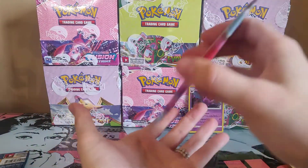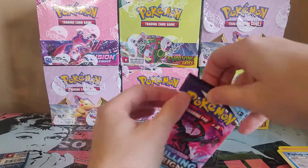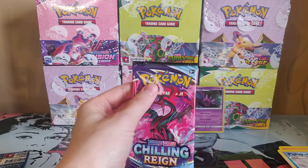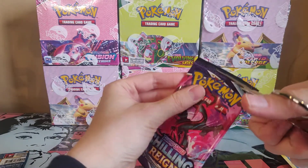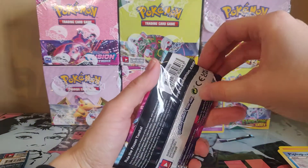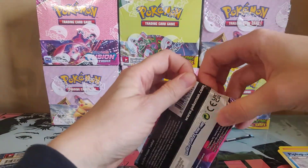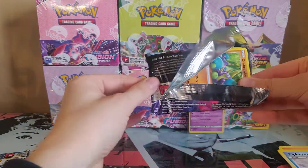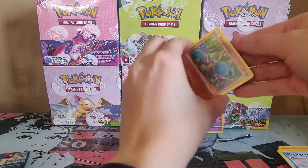Chilling Reign — I actually like the set. When I opened my first three booster packs, I got one of the special arts — the Ice Rider Calyrex, the alternative art. So I was pretty happy about that.